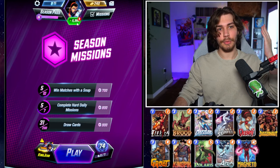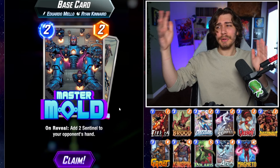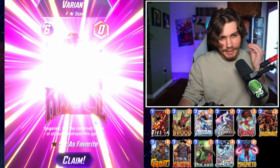Let's open one because we're gonna get Jean Grey first try, obviously — please. Master Mold! We got the fourth option. I could make some good decks with Master Mold. I've been waiting for more of these Series Five and Series Four cards — I'm only missing a couple of them. We're looking for Jean Grey though, come on.